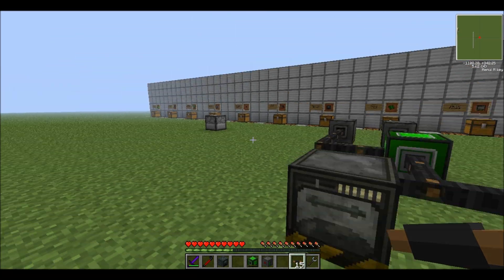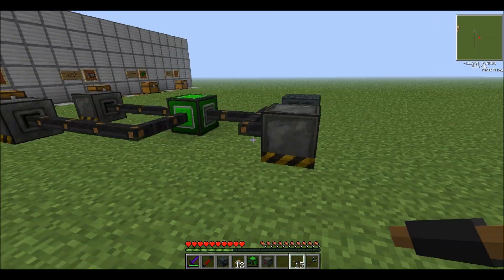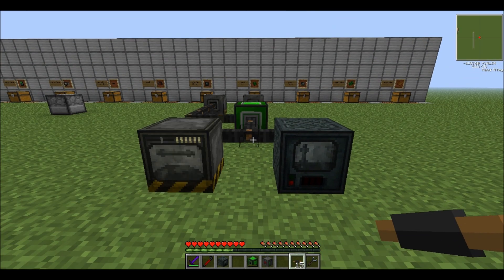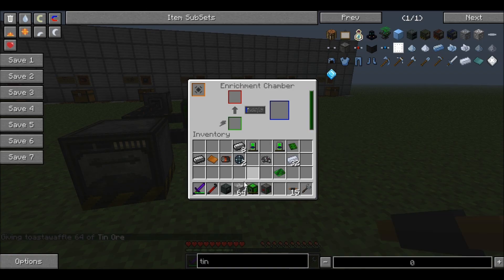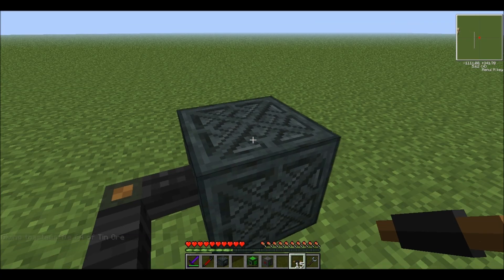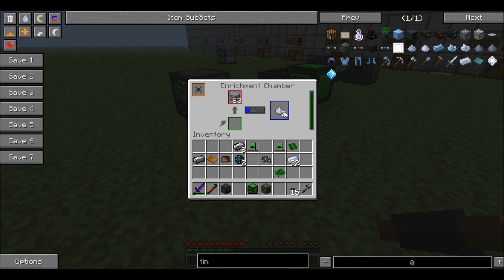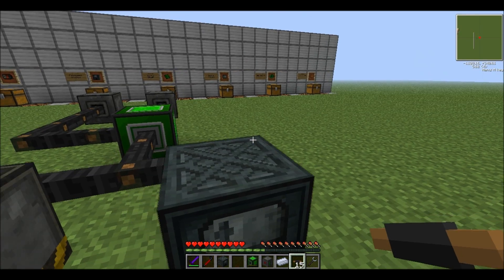Our electric furnace — I'm going to take some of that bronze dust we made to show you how this thing works. In order to smelt stuff, you put it in the smelting slot and it'll immediately start smelting. For the enrichment machine, it's also pretty simple: you put your ores in here — not ingots, you put ores in here. And as long as it has power, it'll begin making those ores into dust, which can furthermore be smelted down inside the electric furnace. And there you go — you get a tin ingot, and you can get two for each piece of ore by using the enrichment chamber.